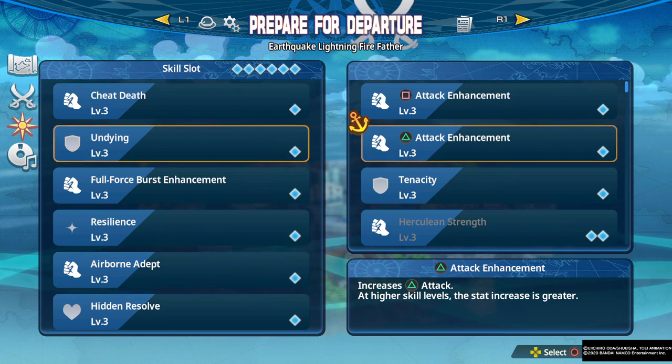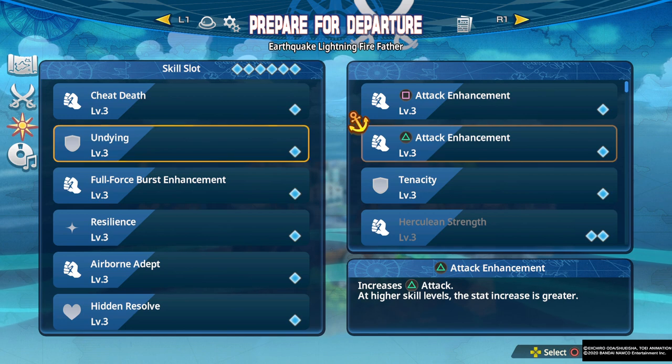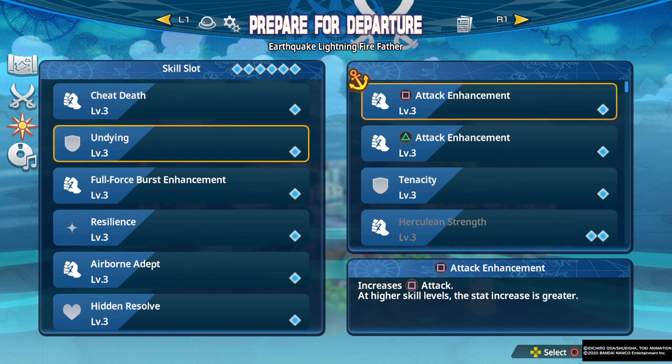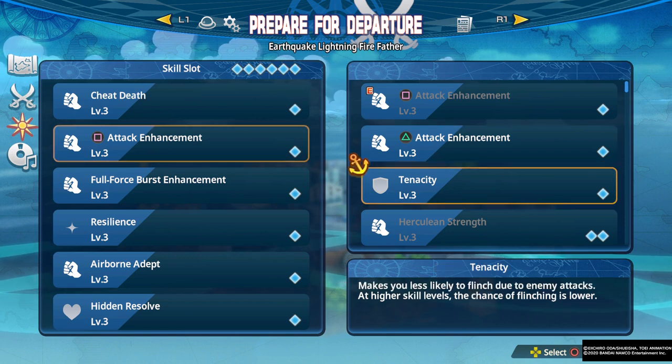The triangle attack enhancement equivalent works similarly — sky types can use a lot of triangle attacks, and some technique types can too. It really depends character to character, but these can work if you're playing a character that can really take advantage of them and just want a little more punch.